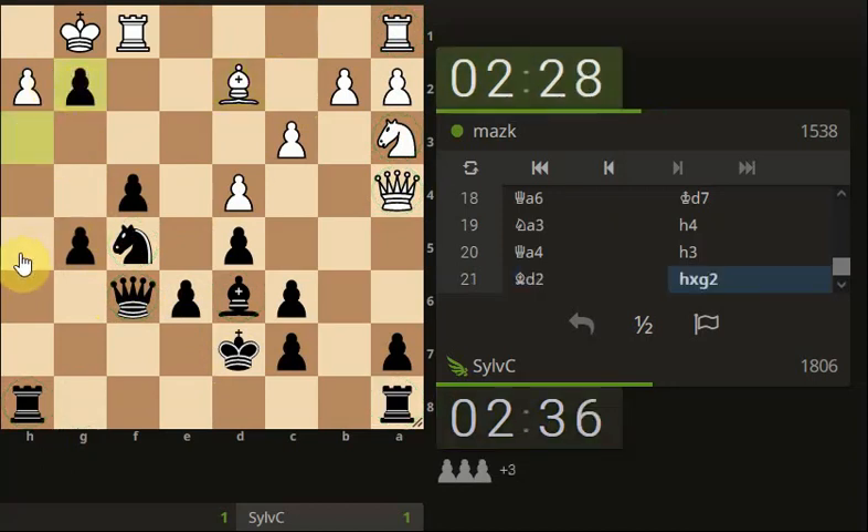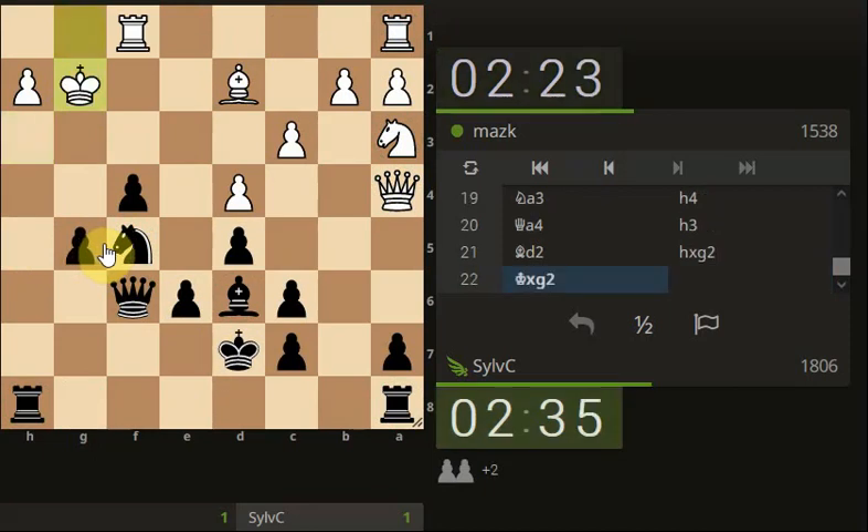Open up the space around the king. So it should be done now, because we could actually - if he takes, takes, then rook, queen, everything's putting pressure on him.